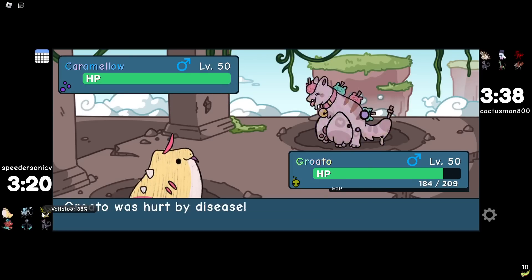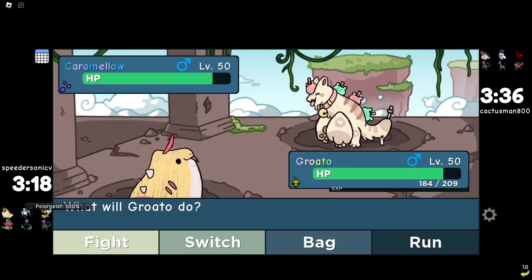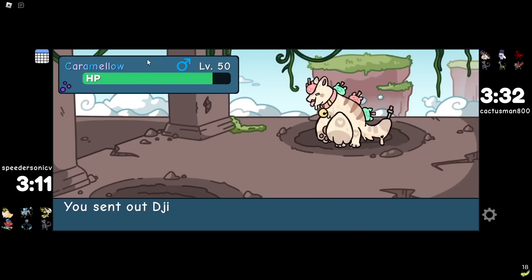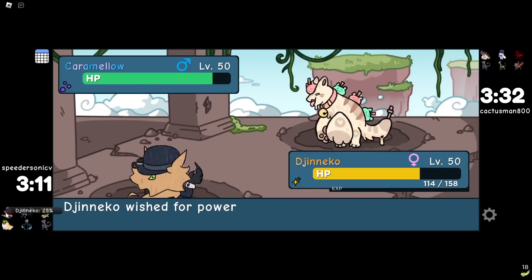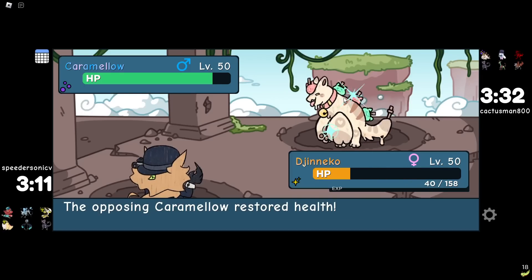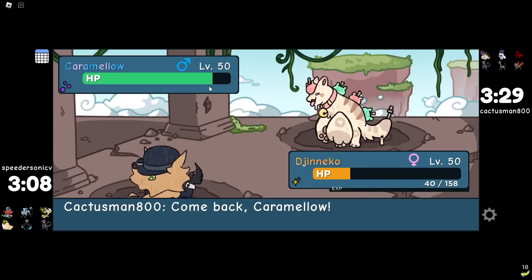I thought Caramello was normal type. They just got the toxic off — but did I get my Belch off? Nice — we both got a poison off. This thing's now on a timer. I need to get this off the field so I want to go Polar Geist. The issue is I need Polar Geist this game because it hits so hard. I think going Jineko is the best play.